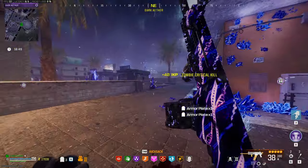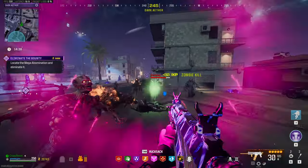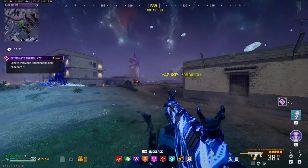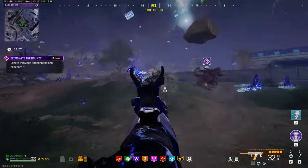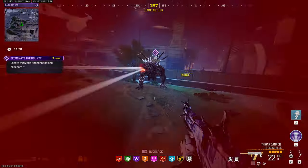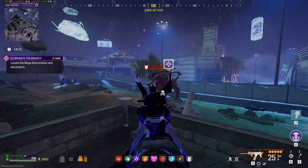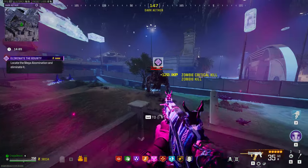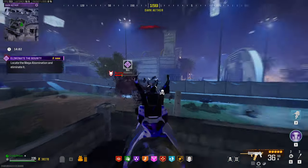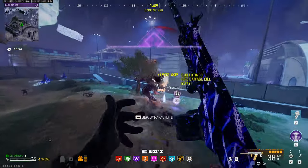Now for the grand finale — we're going to go for the HVT contract. I'm going to search for a Rift first. We have a Mega Abomination HVT. Oh my god, there's a nuke — how lucky can I get? This is actually the first time I get an HVT Mega Abomination here; usually this is more of the Disciple area. I don't think I should use my Juggernaut for this guy — I can just sit up here and rain down fire on him. Look how much damage this thing is doing. Second head is off, and for the third one I have a very nice thing for you. Contract complete.